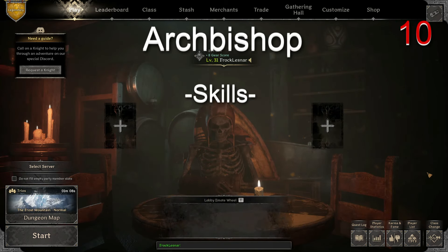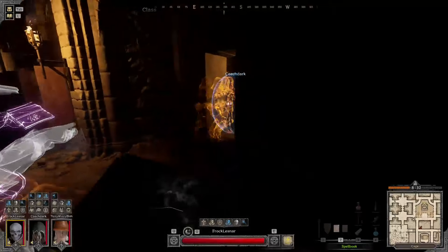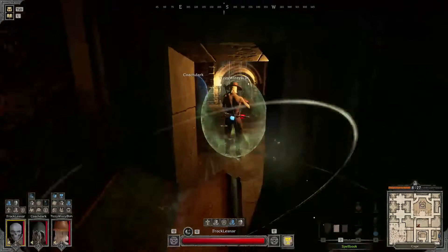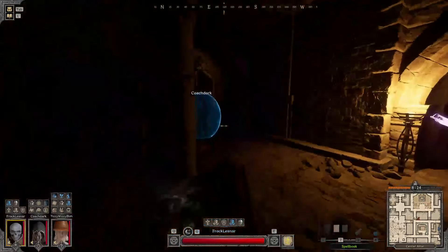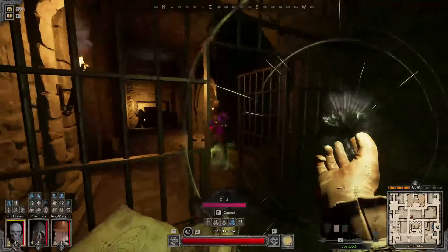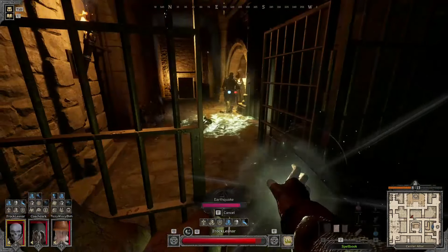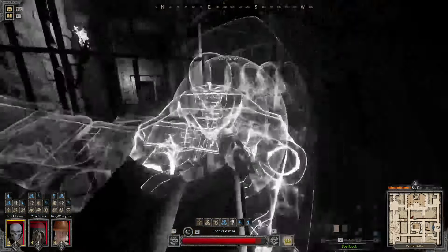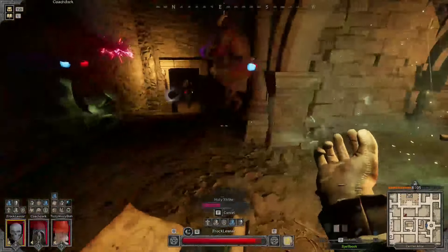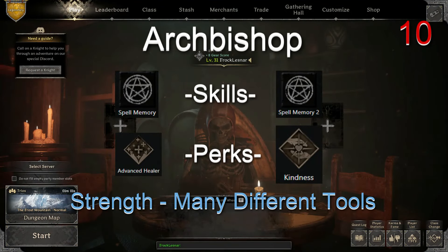Arch Bishop — difficulty ten. Skills: Spell Memory and Spell Memory 2. Perks: Advanced Healer and Kindness. You are the team support master, slinging out damage, causing earthquakes, snaring your enemies, and healing your allies. A ten-spell cleric needs lots of knowledge on their stats screen and a keen mind to pick the right tool for each job. This cleric works better with a team than as a solo, as many of your stats are going to be poured into Knowledge and you'll likely lose out on stats that help in melee. But if you can master all the spells and use them properly, you can amplify your team's fighting power greater than just another mace on the front line. Strength: a different spell for every situation. Weakness: huge investment in Knowledge on your gear.